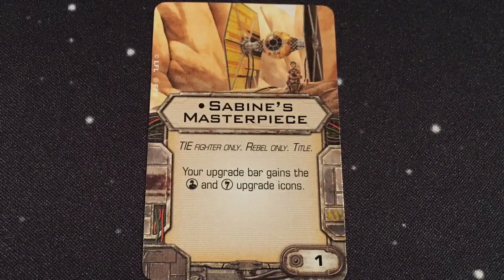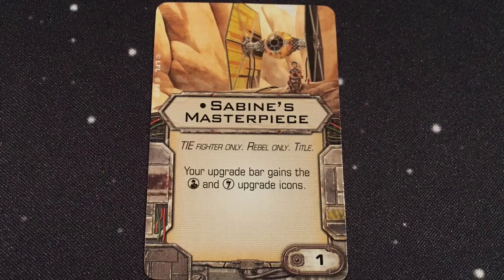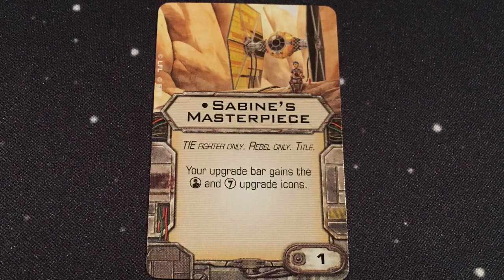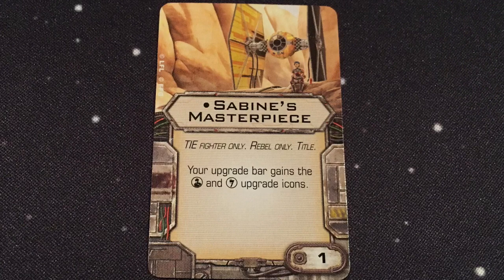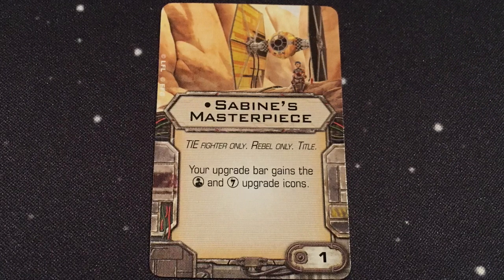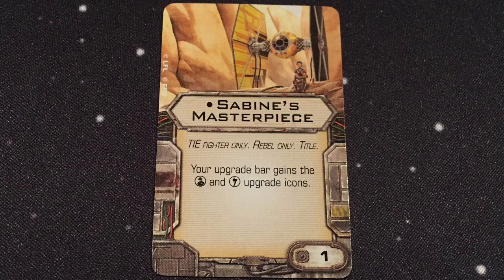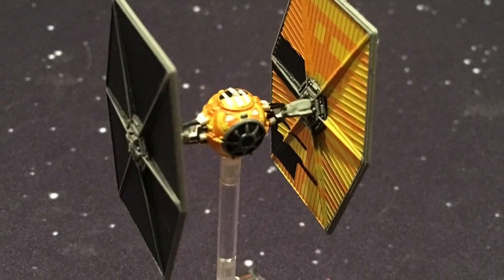Finally, the big one: Sabine's Masterpiece. This is a title, one point, TIE Fighter only, Rebel only — so only on this ship currently. Your upgrade bar gains the crew and illicit upgrade icons. That's insane — now we've got a TIE Fighter that the Rebels can fly, and it can take a crew and an illicit. There's a ton of crew in the game, and it'll take a while just to go through all the best options. Very interesting. I was talking about bombs — you could put Sabine crew on this, give it a bomb icon, let it drop a bomb and have the bomb do more damage. That's Sabine's TIE Fighter expansion pack.